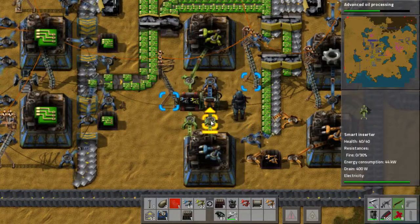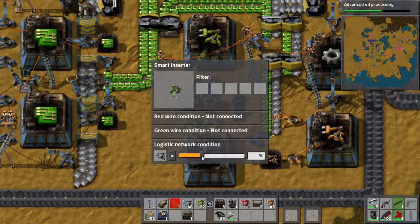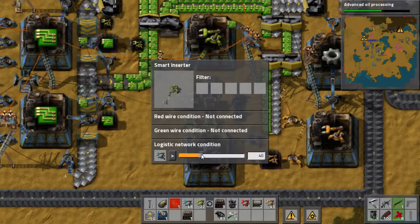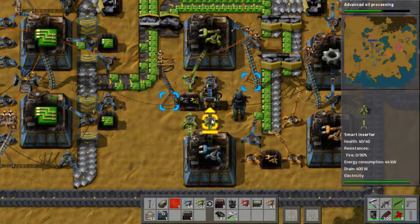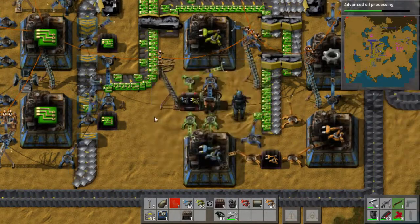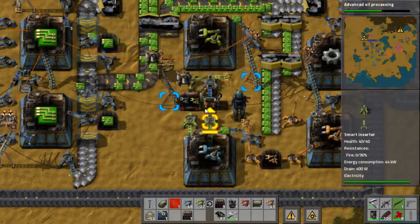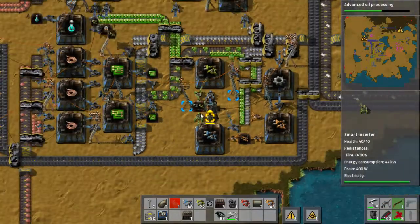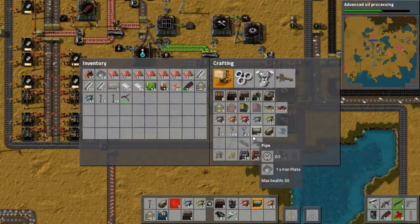That's because the smart inserter is only set to do it on a network condition, and it has 50 in there. But it should work regardless — that says greater than 50. The export is greater than 40 and it is, so it's exporting. Okay, that's very odd. That works now. Thanks for pointing that out, because otherwise we would have been in a bit of strife.